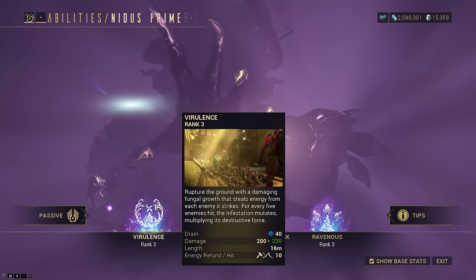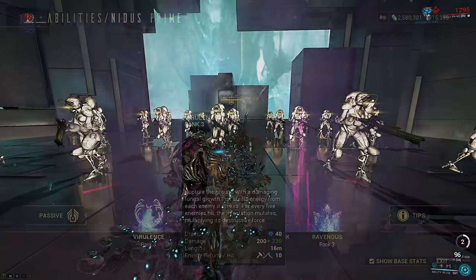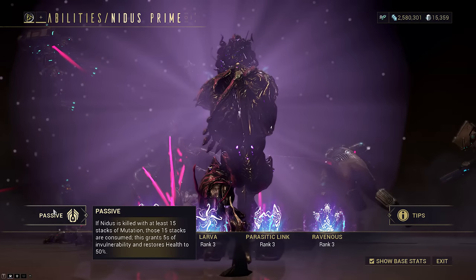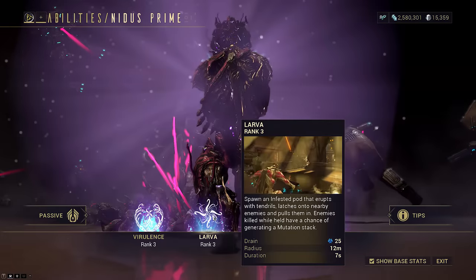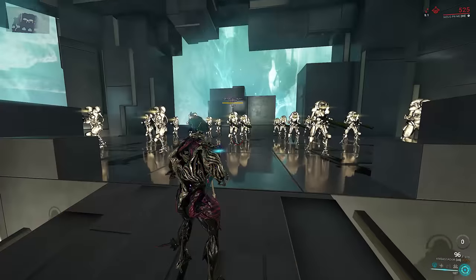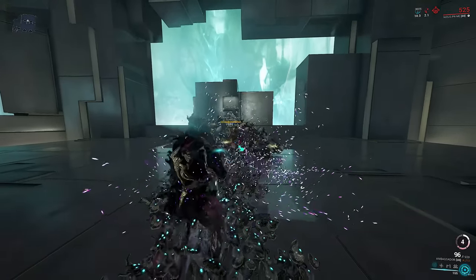His one, Virulence, is basically our main source of getting energy back. This is only because of the insane amount of range we're putting on this Nidus build, though. I would not rely entirely on this as your energy source, as this will be our primary method of building mutation stacks for Nidus' Undying passive. We will also be doubling up with Teeming Virulence for the free critical chance bonus on primary weapons. His two, Larva, is obviously the bread and butter of the build. It is your main source of CC, another way of getting stacks on kills, grouping enemies up for easy killing, and also lets you cast your one through them for even more stacks.